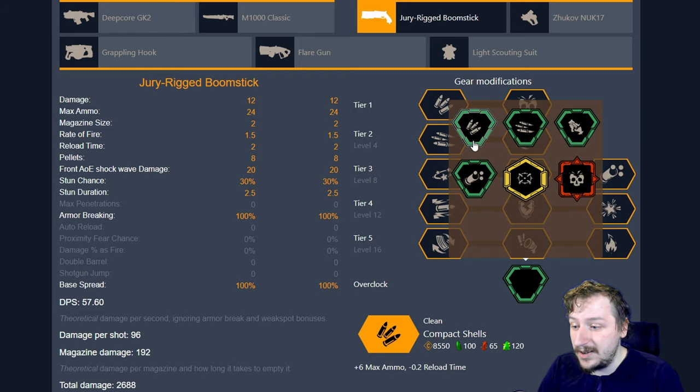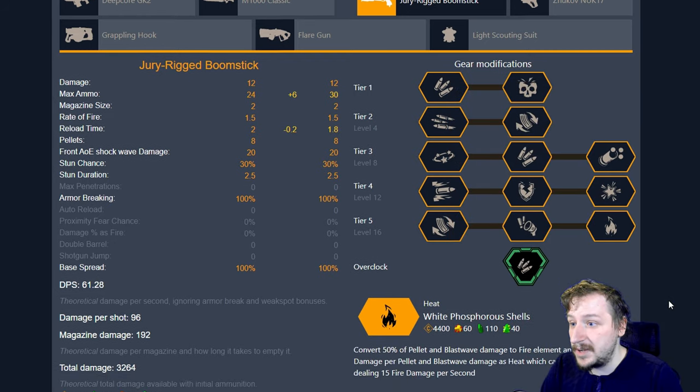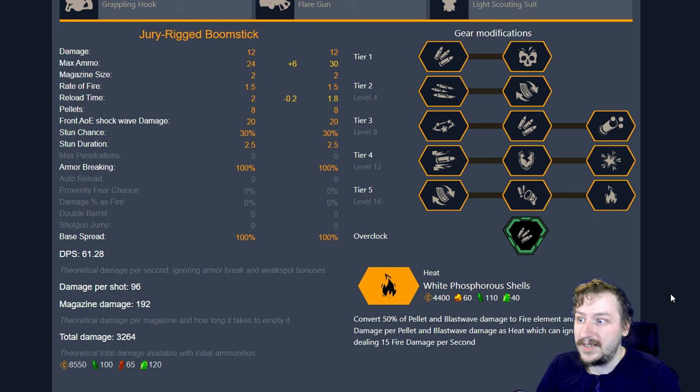Our first clean overclock is Combat Shells. This gives you six more maximum ammo and cuts down on your reload speed by 0.2 seconds. Always a good thing, and you can run this with really anything. It's one of those overclocks where, regardless of what your build is going to be, it's just going to be improved by this, because a faster reload speed is always nice.